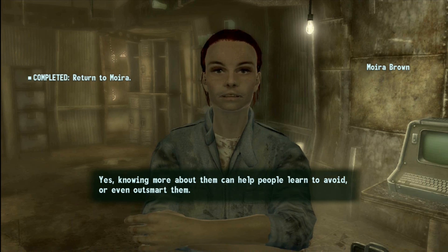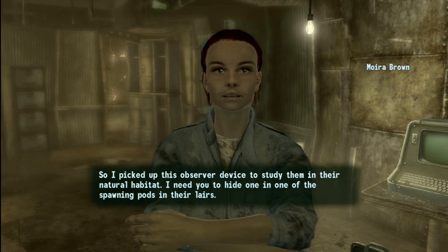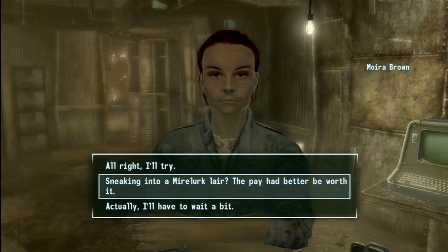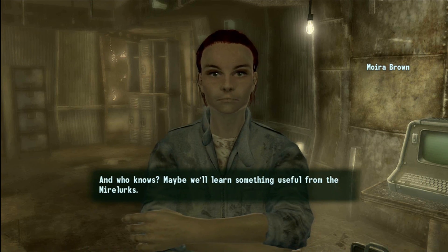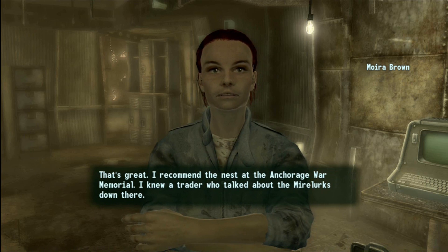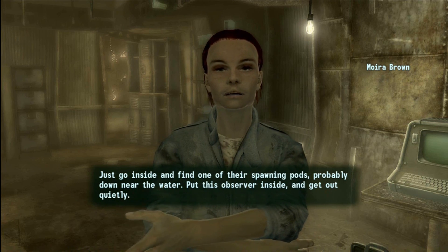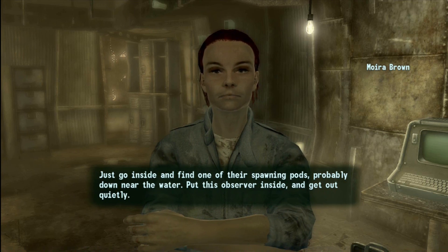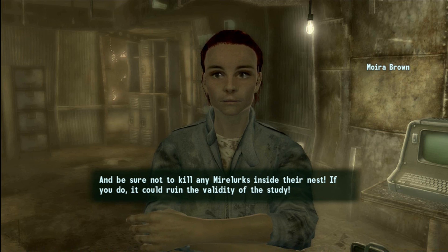The last part of the chapter is about Mirelurks. Knowing more about them can help people learn to avoid or even outsmart them. I picked up this observer device to study them in their natural habitat — I need you to hide one in one of the spawning pods in their lairs. How the heck am I going to get into a Mirelurk lair? While you're working on that, I'll be following up on a lead for a couple stealth boys. When you're done, they're yours. How am I supposed to sneak in there if you're giving me the stealth boys after?!